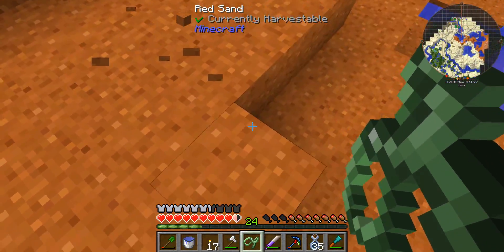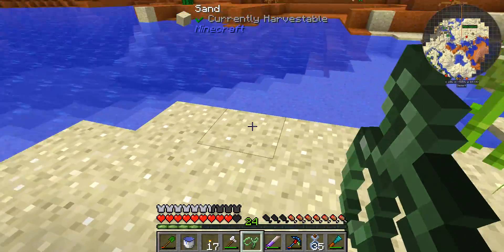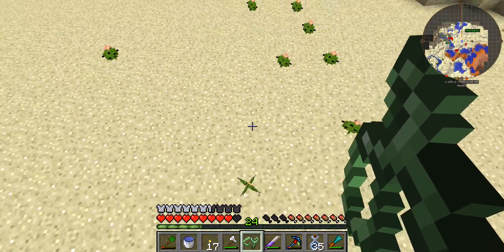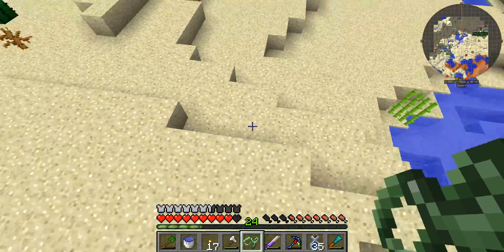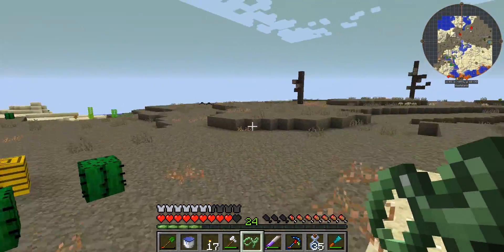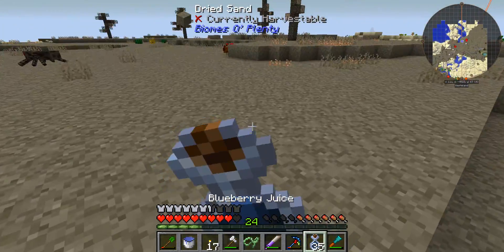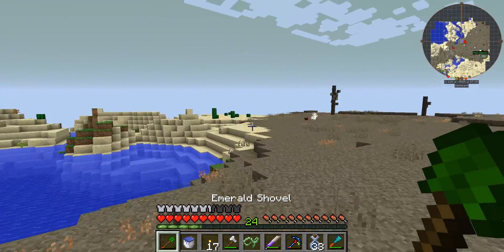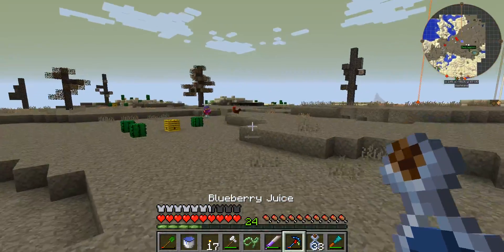We're about two hundred blocks away now. I gotta zip to you a little bit here. We don't have jetpacks or anything yet, so we haven't done anything too far along — we're still trying to get the feel for all the new mods. Oh, there he is! I don't see anything. Where are you? Oh, this would be the wasteland biome that Lenky would want to build in. Oh, I found you. Look over there.